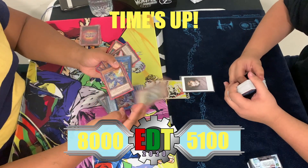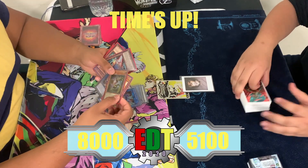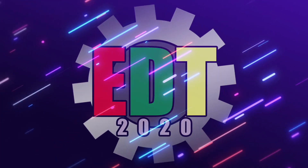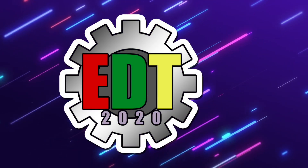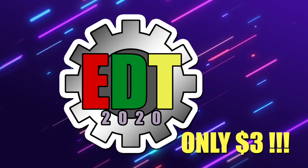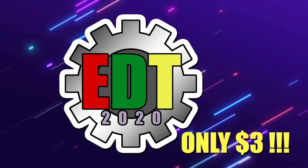Thank you all for tuning in. As always, like, comment, subscribe. Let us know what matchups you'd like to see in the future and what types of games you'd like me to go out and find. Keep dueling, America. Epic Dual Time has an official sticker available on Etsy and eBay for only $3 — a high-quality vinyl decal that's weather and waterproof. Put it on your deck box, trade binder, or water bottle. Click the link in the description to purchase today.